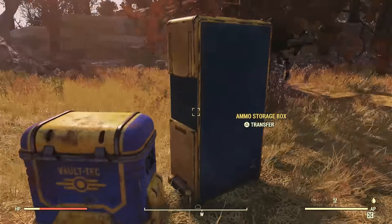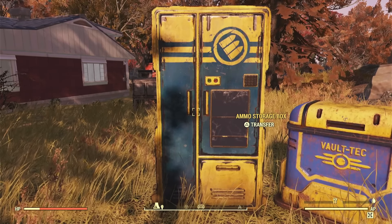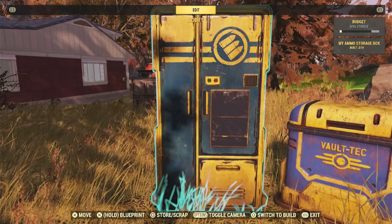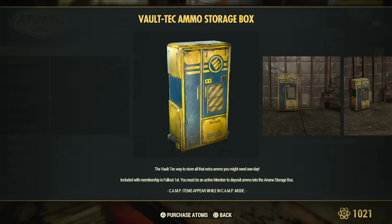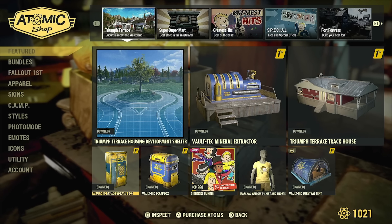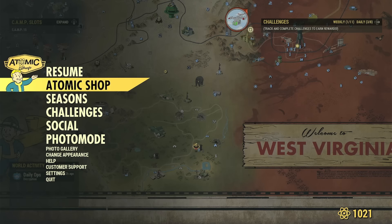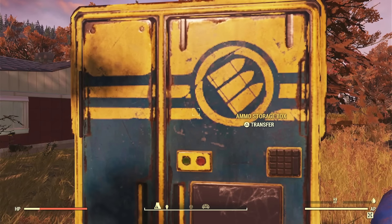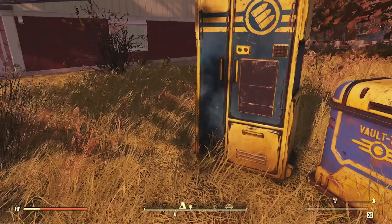This one actually doesn't have Vault-Tec on it anywhere — it just has the ammo symbol. In the Atom Shop it's called the Vault-Tec Ammo Storage Box, but it doesn't say Vault-Tec on it anywhere and it's not Vault-Tec Blue. This is Vault-Tec Blue. In the game it looks a little bit more purple, but it is kind of Vault-Tec Blue. I'm on PlayStation 4, so it takes about 20 minutes for the textures to render in, and then maybe they won't.